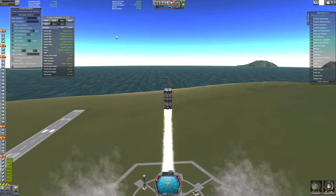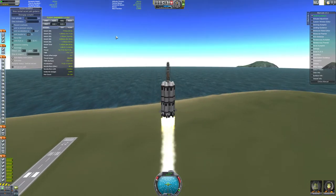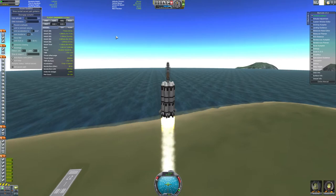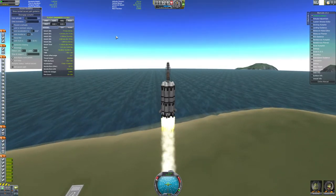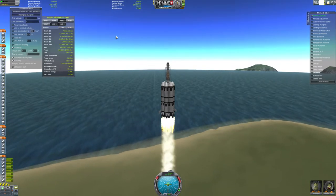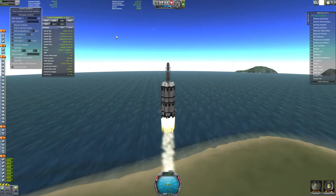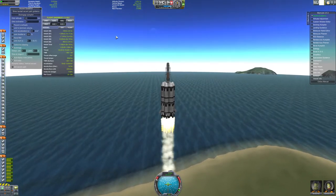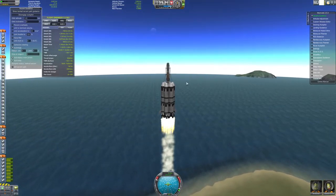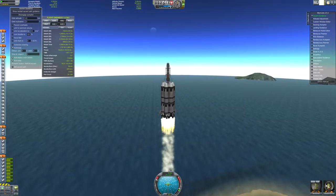And off we go, soaring through the sky and hopefully to land and safely return from Duna. For those of you not familiar with Kerbal Space Program, Duna is the in-game equivalent of Mars. And we have Bill and Jeb in the corner.